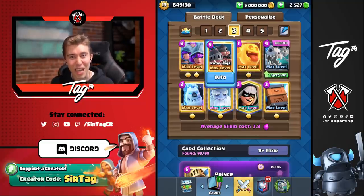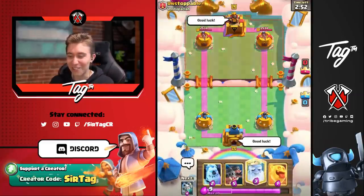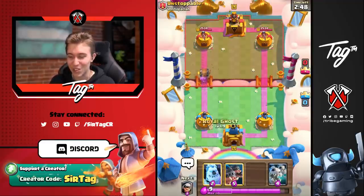So many times you're going to get your opponent to Fireball or use their spells on the Skeleton Dragons, then you can start Three Musketeers in the back, split Royal Hogs, and overwhelm them. Especially after the Three Musketeers buff, this deck is actually incredibly overpowered. Let's jump straight into a game and show you guys how it works. We got a game against Unstoppable, a CRL player from Nova. Let's see if we can assert dominance on him.